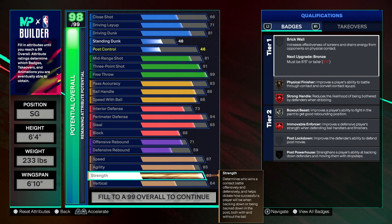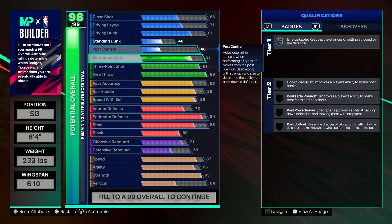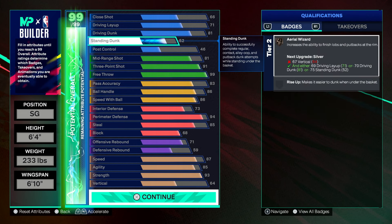This is the build you're gonna want to make if you don't want to play fives — for Rec, Pro-Am, whatever the case may be. If you want to play other game modes, make the other build that I actually made. Now I'm gonna show you guys all the animations and the best jump shot, and tell you guys exactly why they are the best.